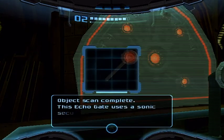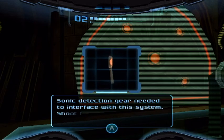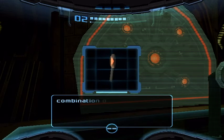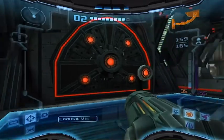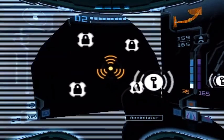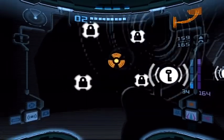Scan complete - the echo gate uses a sonic security system. Sonic detection gear needed to interface with this system. Shoot the echo gates with the sonic pulse to learn the combination of its sonic locks. With our echo visor and annihilator beam, sometimes what I like to do is shoot this first because you can get a preview of what exactly you need.